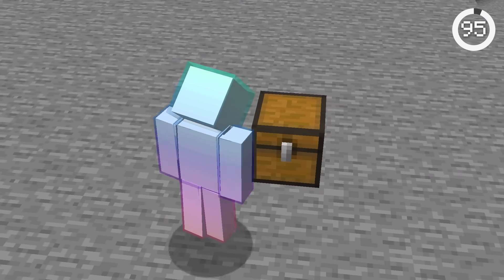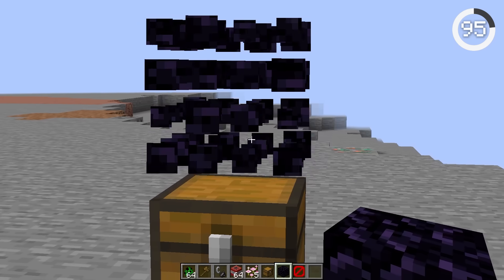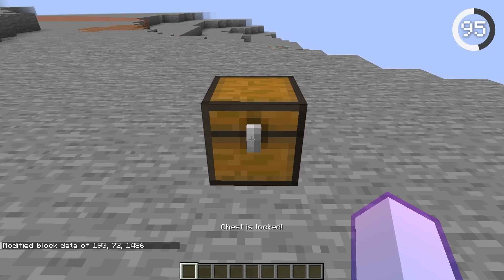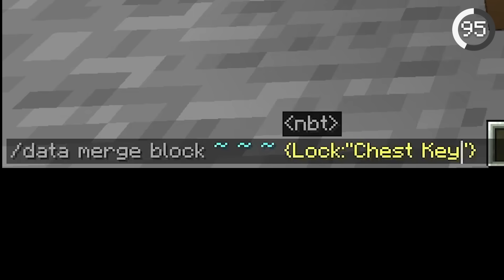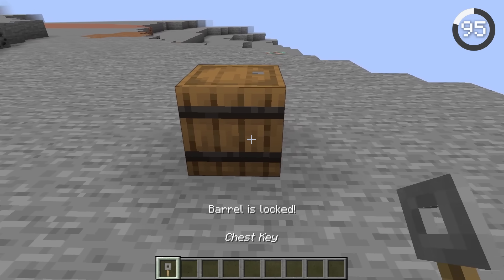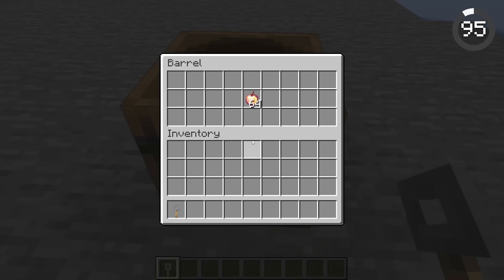This chest is impossible to open. You may think there's a block or barrier on top, but there isn't. The chest was locked using the data command. With this command, you can lock chests, furnaces, and other storages. The only way to open them is with a key you set in the command. This way, you can have secret chests that only you know how to open.